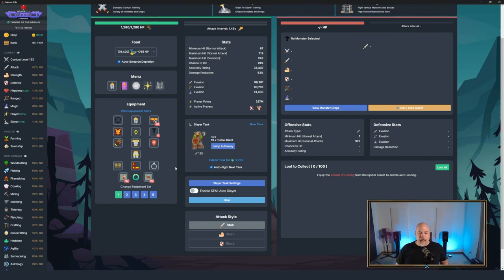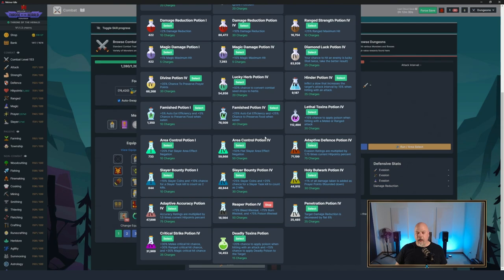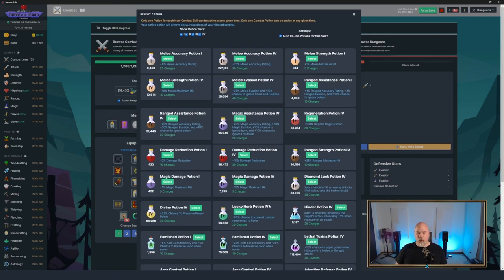You can swap the vambraces around between combat styles if you only have one set, but I prefer to have one for each. That is the best setup for the melee side. If you don't have your Township far enough to get hinder scrolls, whetstones work but they don't have as much accuracy. For potions, I would definitely recommend Damage Reduction tier 4s. Once you're idling the dungeon you can switch if you don't need the damage reduction, but tier 4 at ten percent damage reduction is the best. You could also run the Reaper Potion, or melee strength, evasion, and accuracy potions.